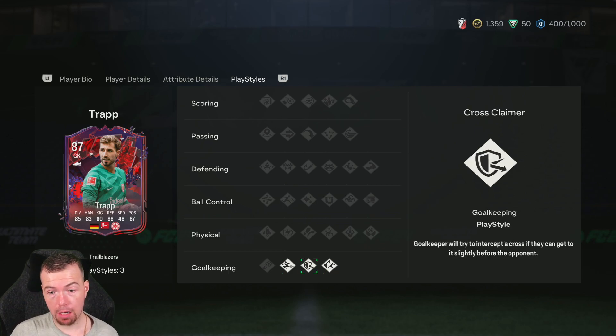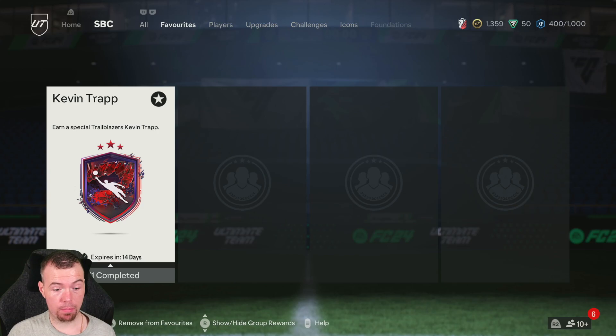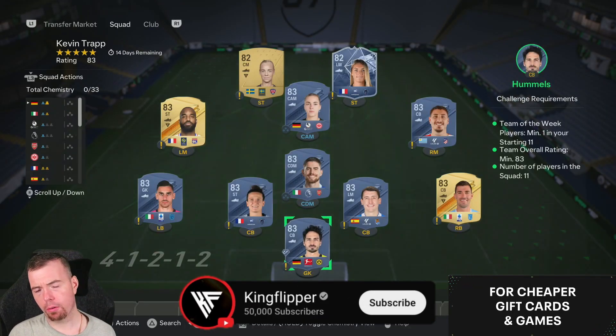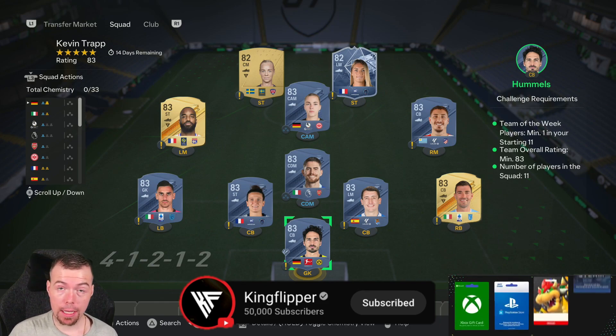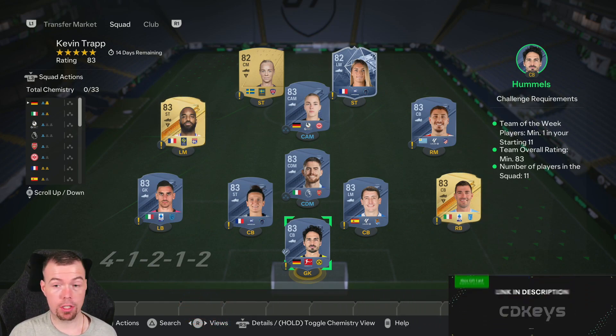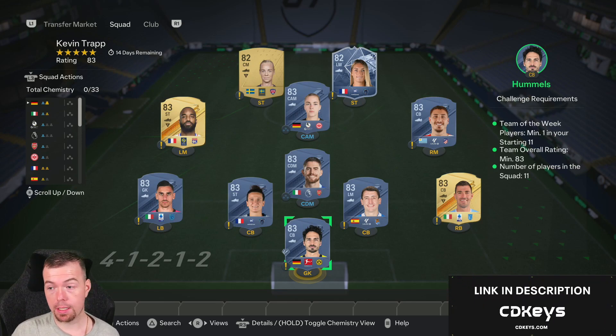Some people are saying they're going to do Trapp instead of Noia because they're annoyed with Noia. Before we get into it - Footbin price at the time of doing this SBC: it's been out for about an hour, has two weeks remaining. Bids and snipes will always be cheaper, and prices do fluctuate.